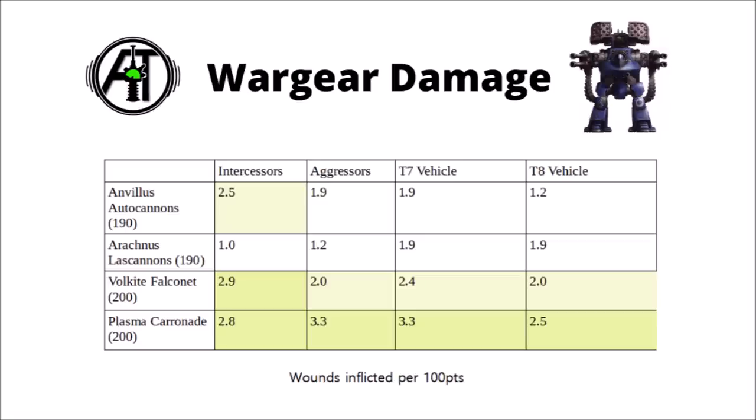Here we have a little bit of math hammer on the various damage output of the weapons, taking aim at a few common targets in the meta right now: Intercessors, Aggressors, and toughness 7 and 8 vehicles — the sort of things the Dreadnought really quite excels against. The amount of wounds shown in the table is how many the Deredeo inflicts per 100 points, not taking the Heavy Bolters into account. Straight up, it really doesn't paint too bright a picture for the Arachnus Lascannons — they're pretty inferior even against their ideal targets such as toughness 8 vehicles, and the Volkite Vulcanet and Plasma Caronade still beat them.